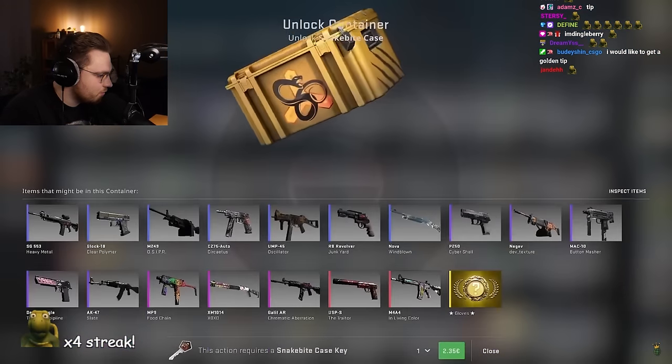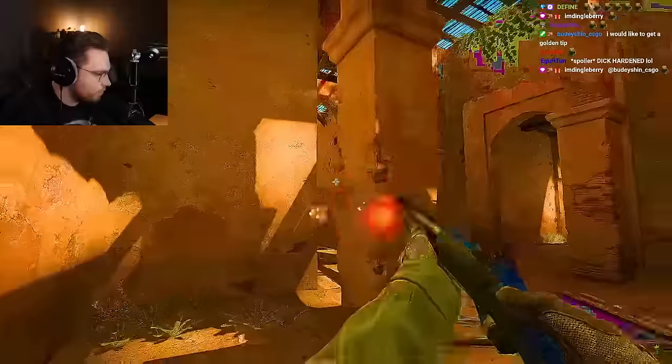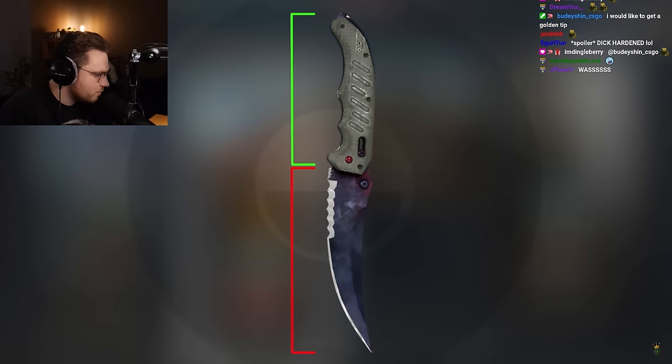A regular capsule has a regular sound, however autograph sticker capsules somehow have case-like sounds. When cases have the sound synced with a nice bounce-back, autograph capsules come in as still as a gold nova when they get flashed.